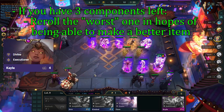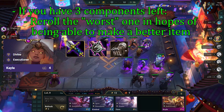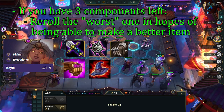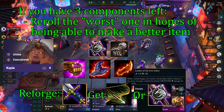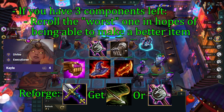Say you're playing Kayle and you want to make a third item for her. You have sword, rod, and glove. You're fine with making Jeweled Gauntlet, but you prefer Deathcap or Rageblade. So what you do here is reroll the sword in hopes of getting a bow or another rod. If you hit, nice. If you don't, you just make Jeweled Gauntlet and hope you get lucky next time.